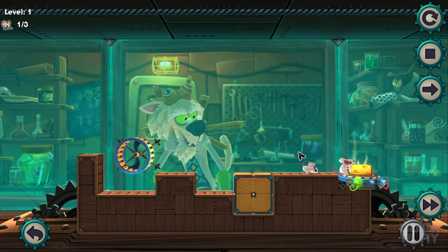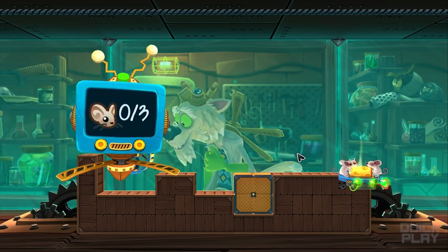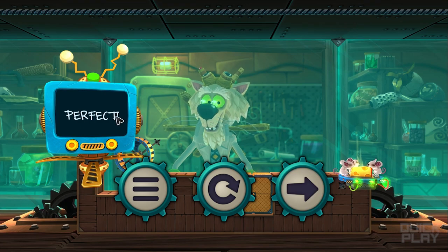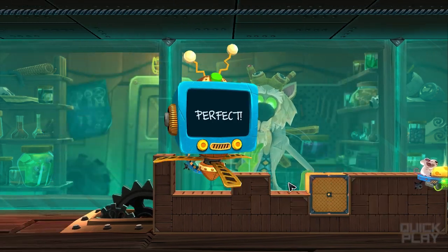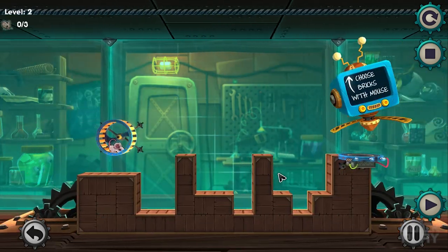I bet it would crush him if not — that's how they're gonna get to their cheese. It's like Lemmings who can jump, and you use Tetris blocks to get them to a goal. At least one — experiment a success. We got two; if we light up three, we probably get some sort of super bonus. There we go, perfect. It even says perfect!